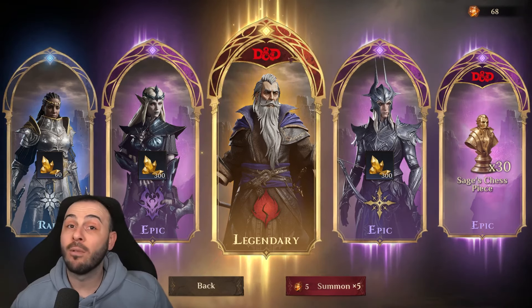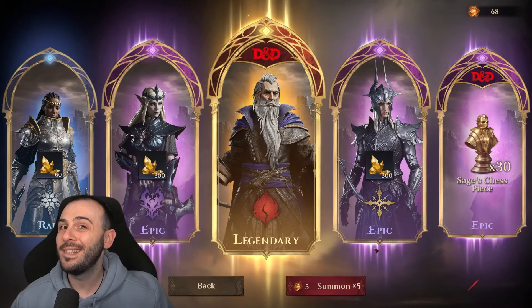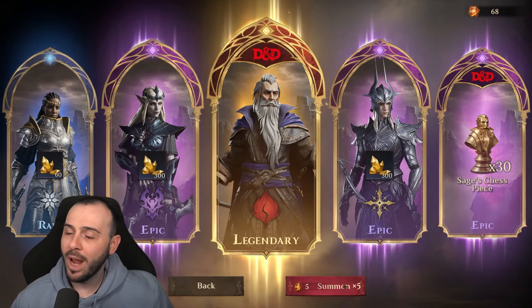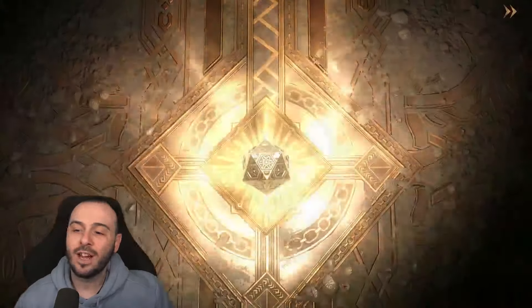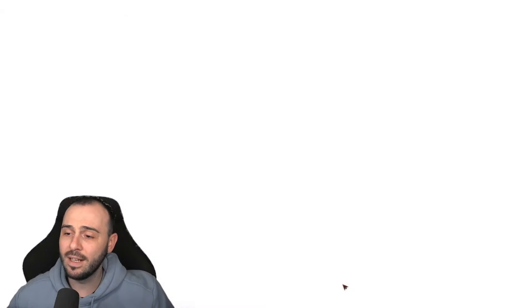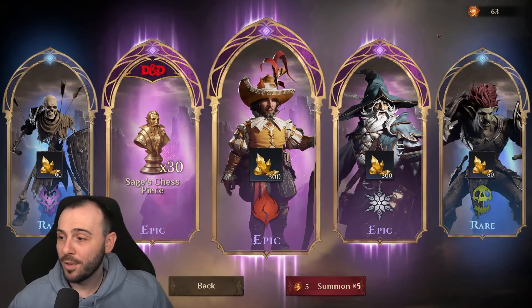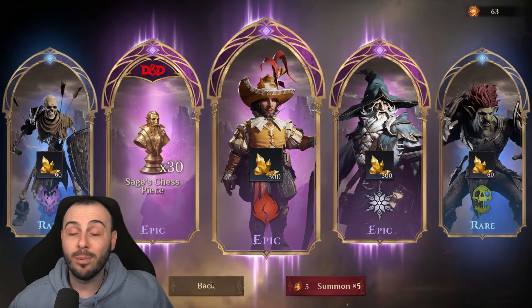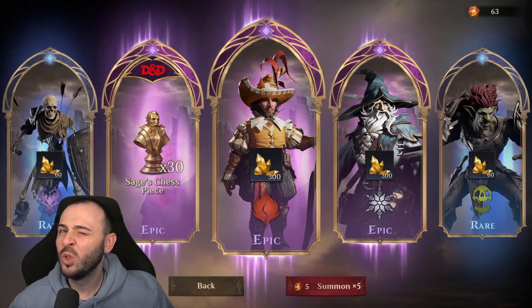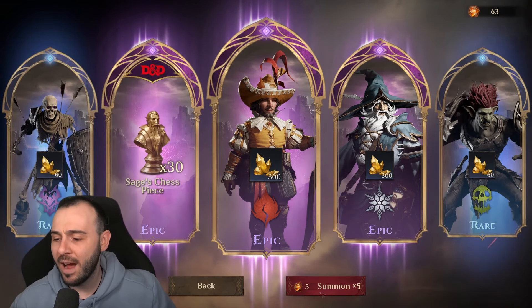Setting that aside, let's assume we summoned the rare hero and only got 30 more sage pieces — that brings us to 66 total at this point. The RNG seems bad so far, and we have five more summons. After those we got 30 more, so we're at 96 and still need about 30 more — maybe five additional summons.